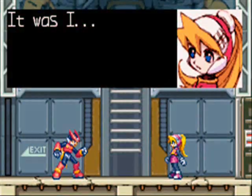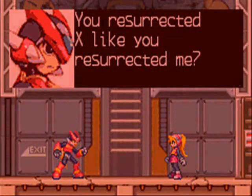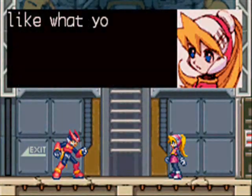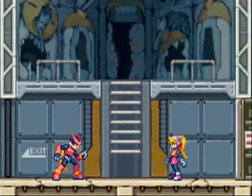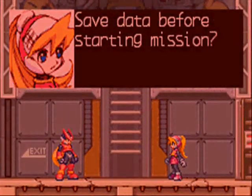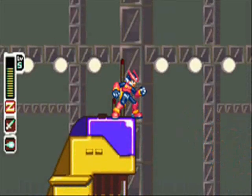A little background on Ciel that might shed some light on how she was able to do this: she is apparently a genetic experiment done on children in Neo Arcadia. She has the genes of some previous super scientist and has been genetically altered to make her super smart, which worked to a certain degree - though you'd think they'd be able to do something about her talking constantly.